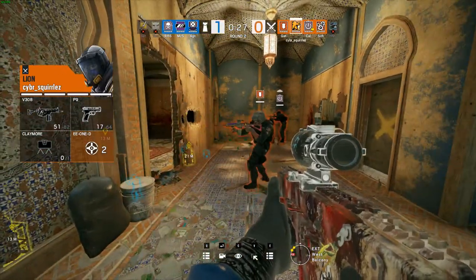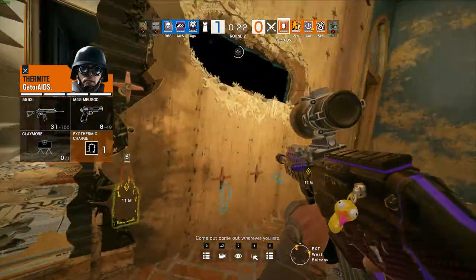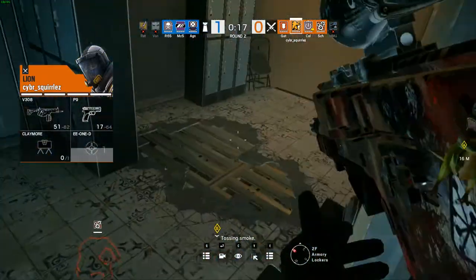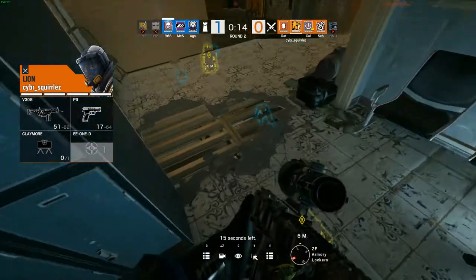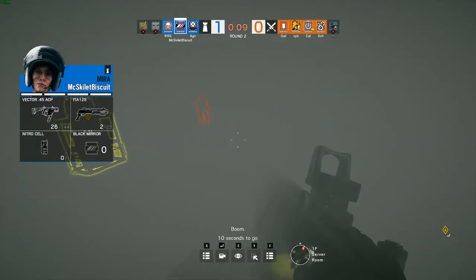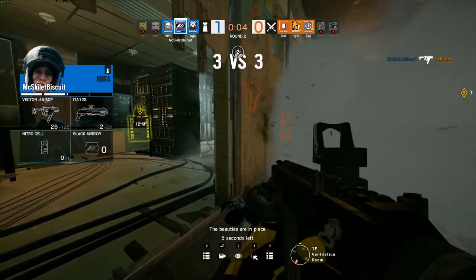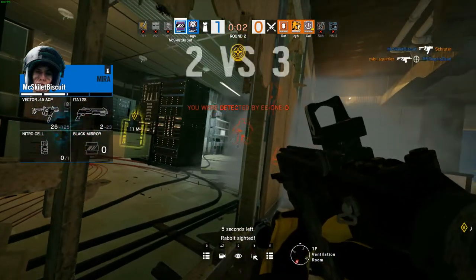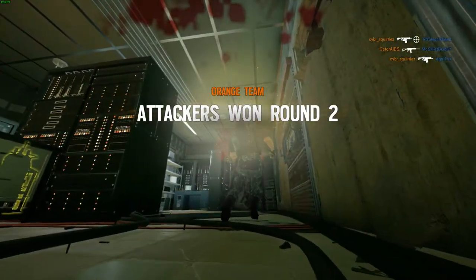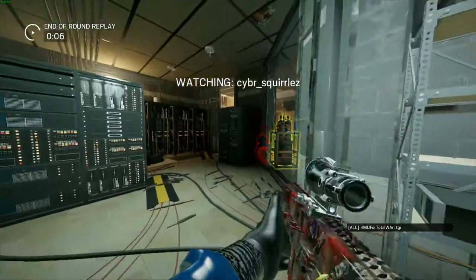They don't even have a drone to contest it. 20 seconds left and the push needs to come now. The smoke's coming out, and the C4 was used early. The Ying will go down — 3v3. Push coming down. McSkillibiscuit being detected. The plane's coming down and the attackers win, cleaning up very nicely there in the last 20 seconds.